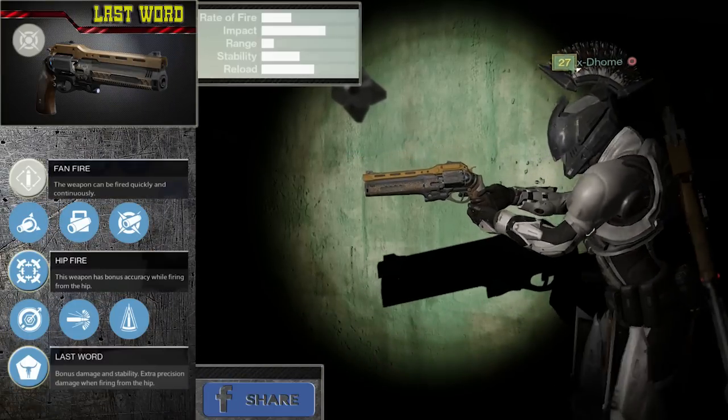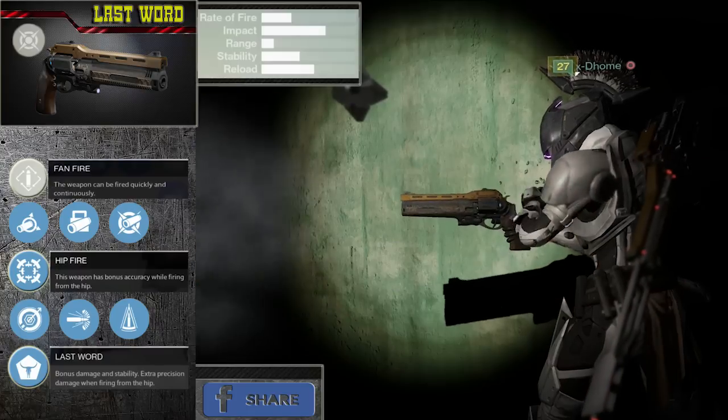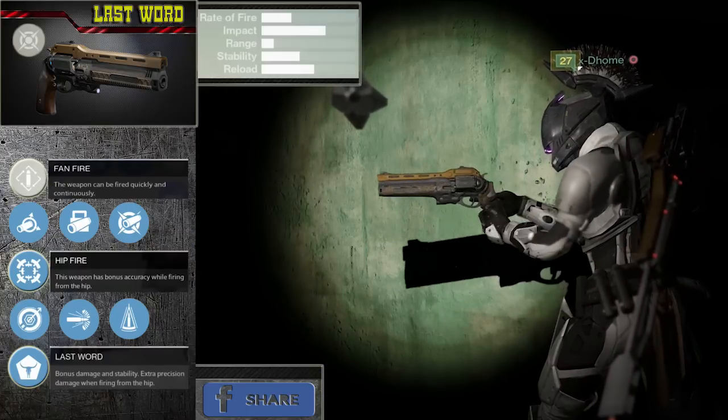Special animation and western design for the Last Word. This weapon can fire as a full automatic weapon, and its special bonuses are Hip Fire and Last Word.